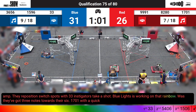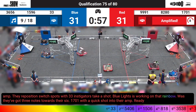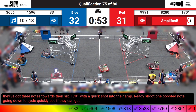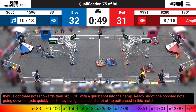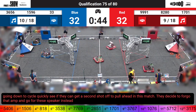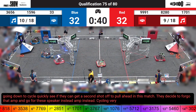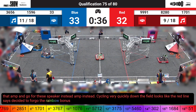1701 with a quick shot into their amp, shooting one boosted note. Going down to cycle quickly to see if they can get a second shot off and pull ahead in this match. They decide to forego that amp and go for the speaker instead — then the amp. Cycling very quickly down the field. Looks like the Red Alliance has decided to forego the rainbow bonus, focused purely on scoring.